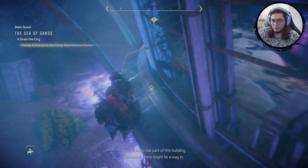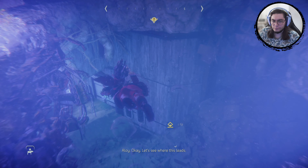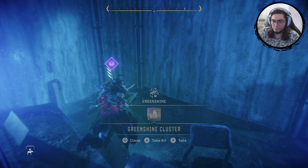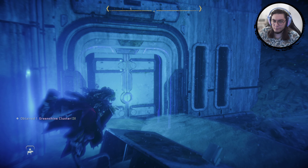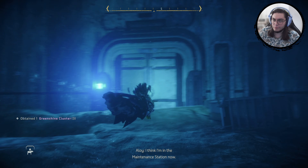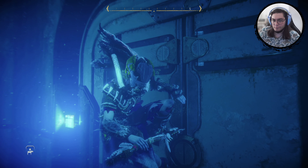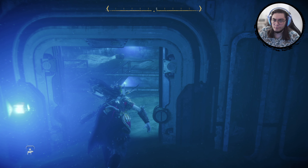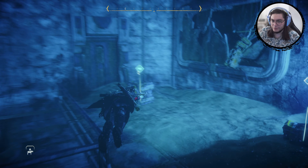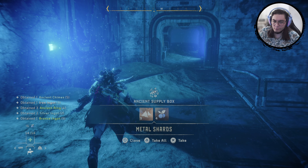Can I get in from here? Maybe? Looks like I can actually get in. Oh my god — green shine! Yes! We're in. I just gotta find a console to activate the emergency. You know what? I'm getting all of the loot first. I don't care. Loot is the most important thing. Take everything.